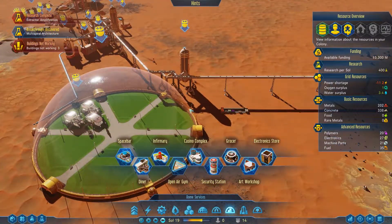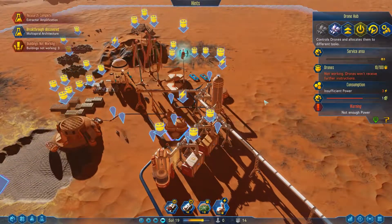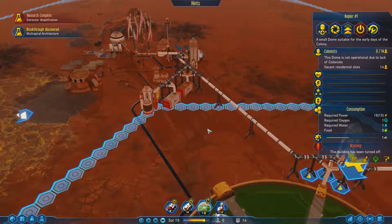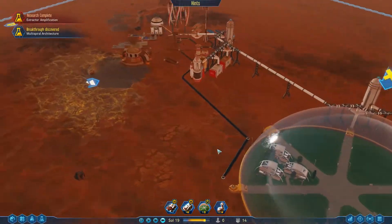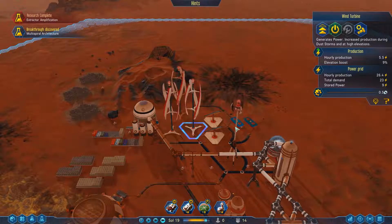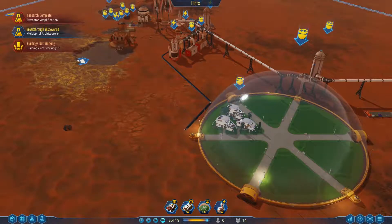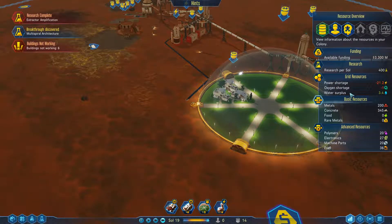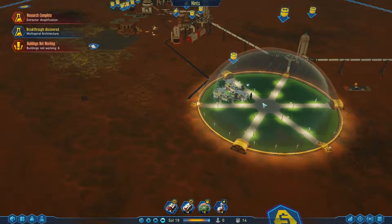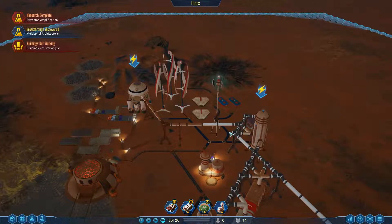What just broke? Insufficient power - the dome wiped it out. Let's turn that off for right now, it's not going to hurt anything. But we definitely do need more power. So now that that's on again, I want to see what our power consumption is. The demand is 43 and we have 21.